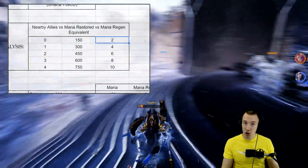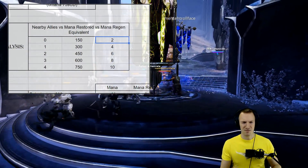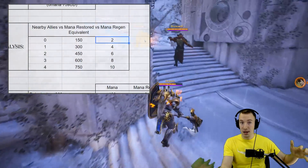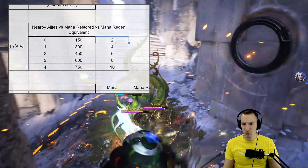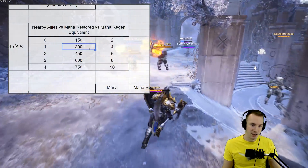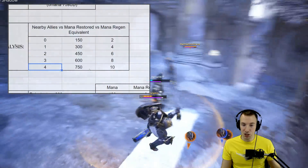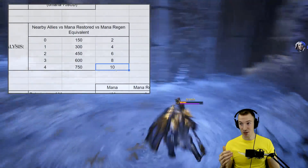Two mana regen, for example in the early game, would equate to about 100% mana regen. Casters in the early game really only have something like 1.5 to 2 mana regen, so to get 2 mana regen per second they would need to double it. As soon as you have one nearby ally that's 300 mana — 4 mana regen per second. With four nearby allies, your entire team gets 750 mana and 10 mana regen. 10 mana regen is insane.